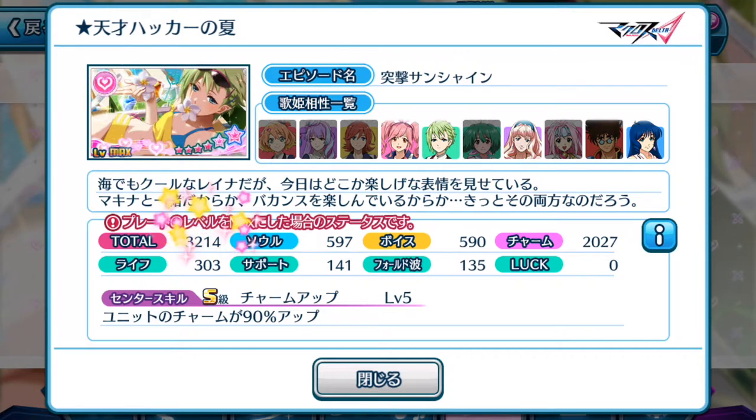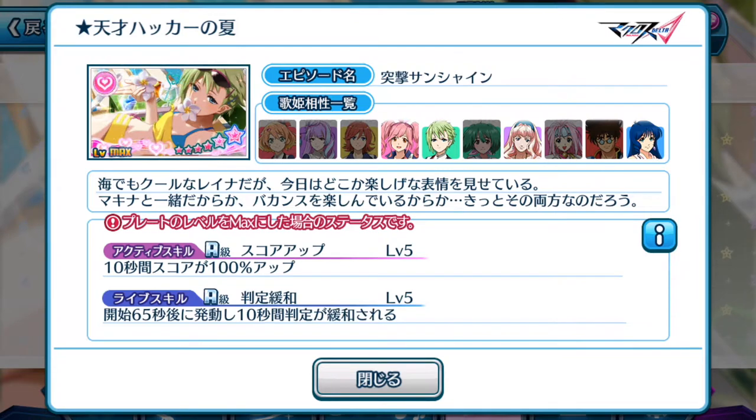Alright, with 3214 total score, focusing on charm for this event. Wow — center skill S rank unit's charm increased by 90% up. Is that the biggest amount so far for a center position? I think it is. So this Reyna plate is definitely a new tier episode plate. For 10 seconds your score is boosted by 100% up. Reyna's plate is definitely now one of the top tier pink episode plates for high scores.